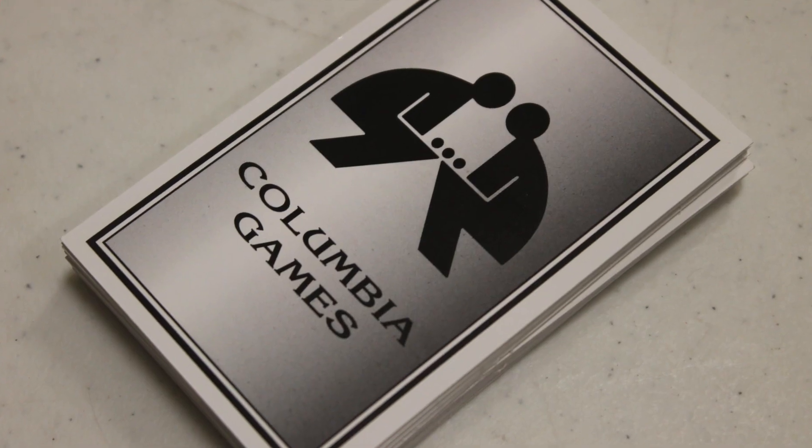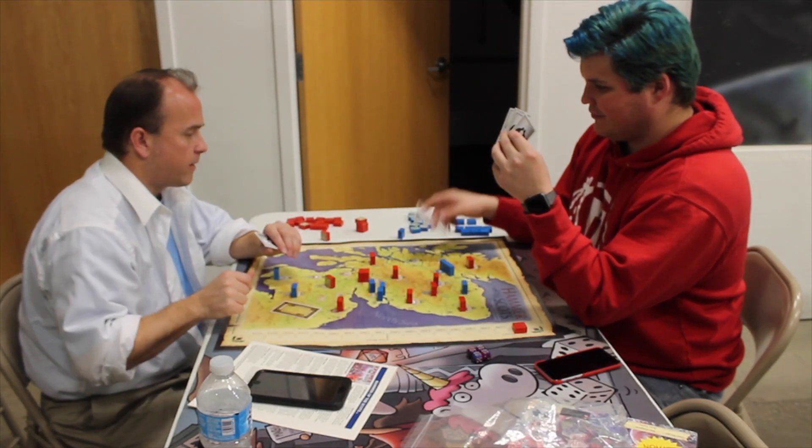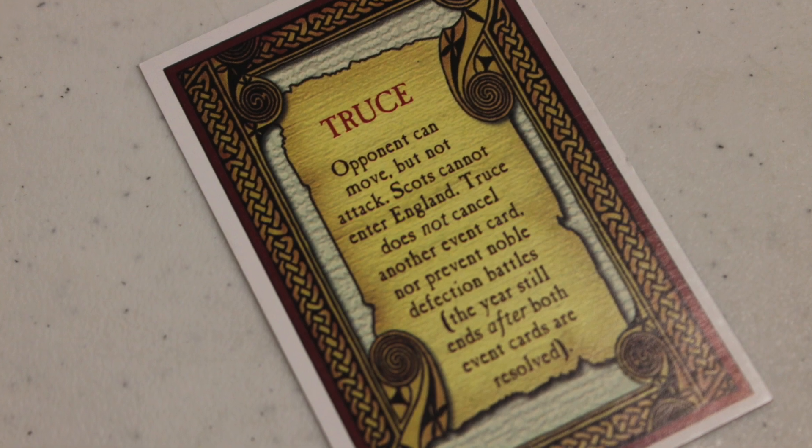At the beginning of every game year, each player gets five cards. You play them — whoever has the highest number moves first, unless someone plays an event card. Events trigger first; then the other player moves. If both players play event cards, you resolve the events and immediately skip to the wintering phase.